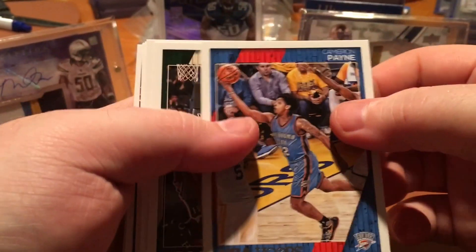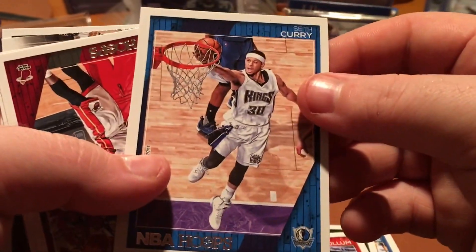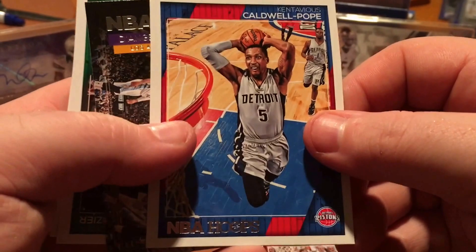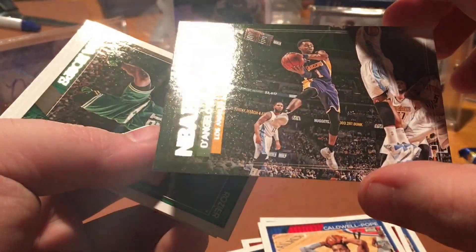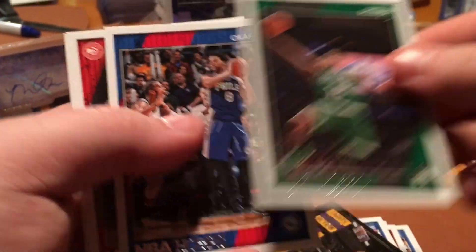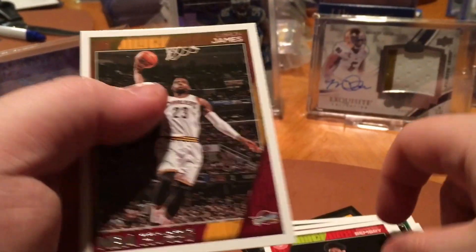Last regular pack here, guys. Cameron Payne, Greg Monroe, CJ McCollum, Seth Curry. Justice Winslow, Kentavious Caldwell-Pope. Another Lights Camera Action insert. D'Angelo Russell — that's pretty cool. Terry Rozier, Jahlil Okafor — that's pretty cool — DeAndre Bembry. And LeBron.